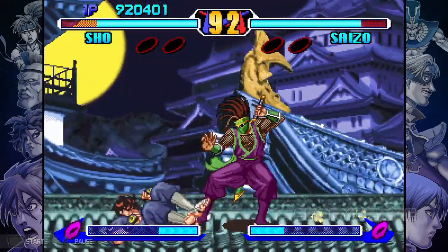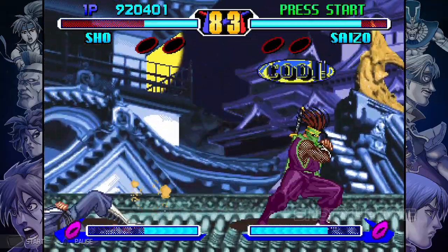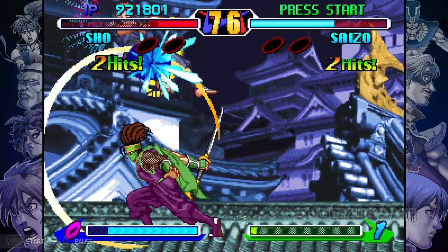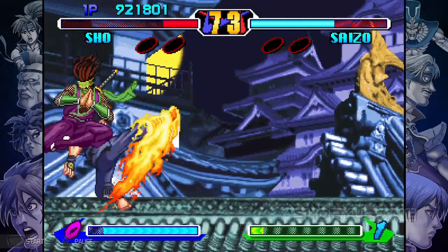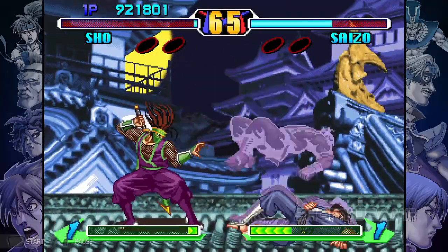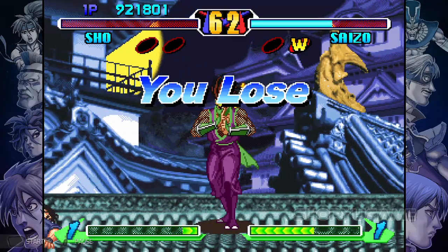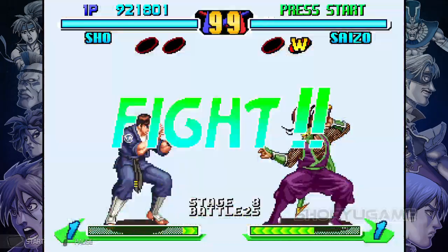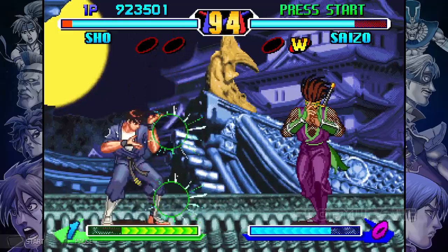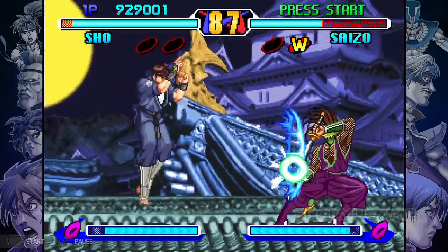Ninja guy — Saizo! He's annoying, I know he's going to be annoying! I'm stunned! Round 2 — fight! It wasn't a punish but it still worked!